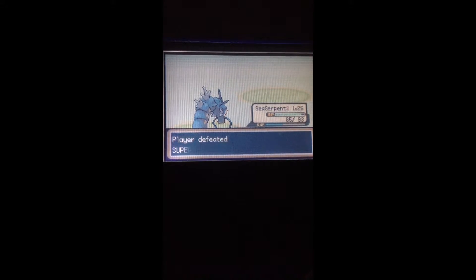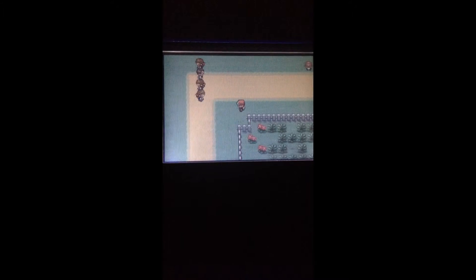The Grimer goes down — wonderful. So, Glenn's defeated. There's a double battle up here, but I'm gonna try to just avoid that. Nice — I can go past all those trainers.